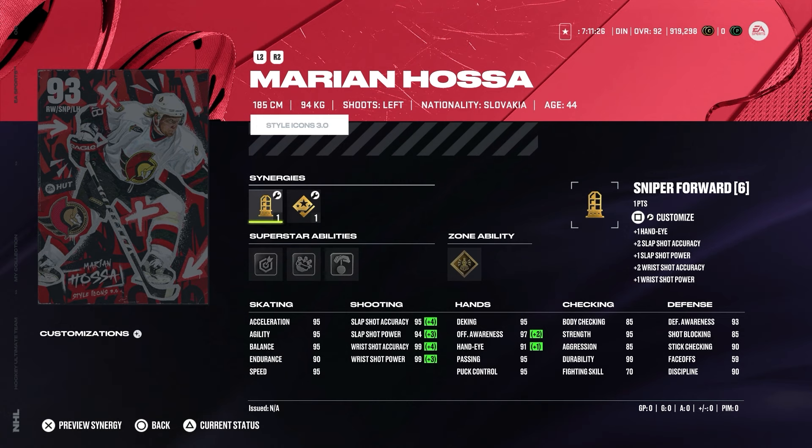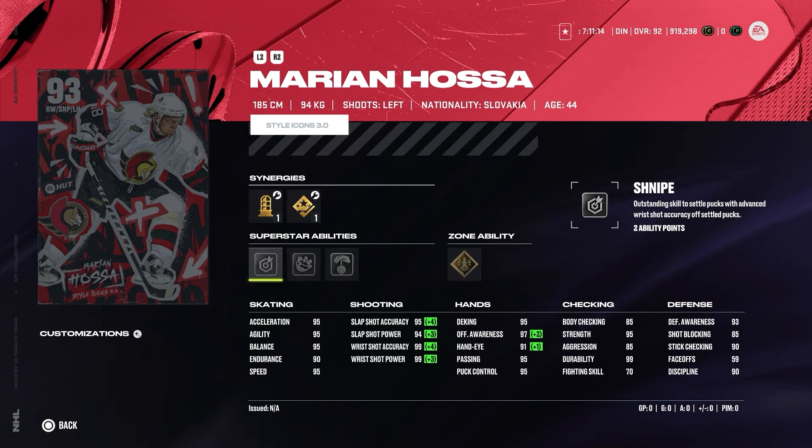Hands are also very good — nothing really to say about that. The body checking could be higher because I think it's very important, even considering they nerfed the hitting. Hitting is not as efficient anymore but you still want that body checking in at least the mid-90s. Superstar abilities include snipe, no contest, puck on string, and unstoppable force. Unstoppable force will make this card really fun — with hitting nerfed it's much harder to get the puck away, but unstoppable force will help with losing the puck every single time someone comes at you.